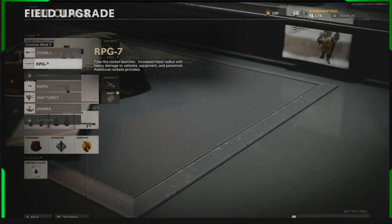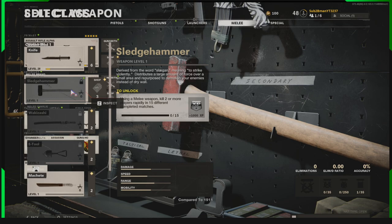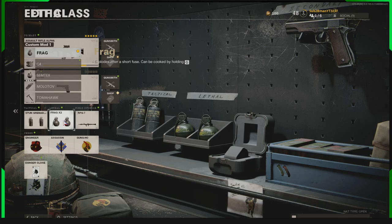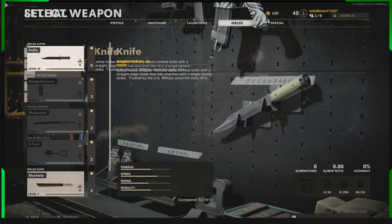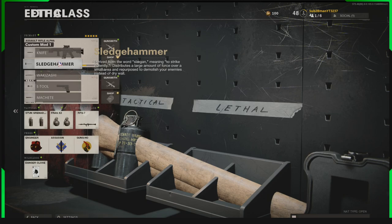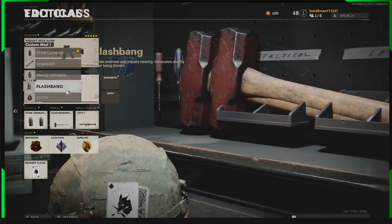Now we have the Sledgehammer locked, and we're going to equip it. We click where we want to put it — we're putting it into the lethals slot. We click on lethals, it's a secondary, so we click secondaries, go over to melees, then back off the screen. The screen has now put the Sledgehammer there. We select the Sledgehammer and now have it equipped even though it's locked — we can still use it in game.